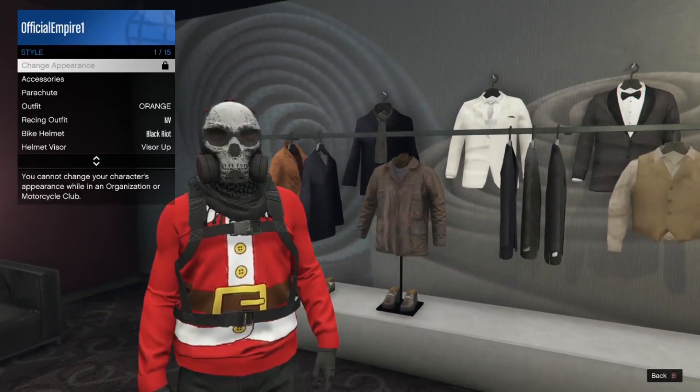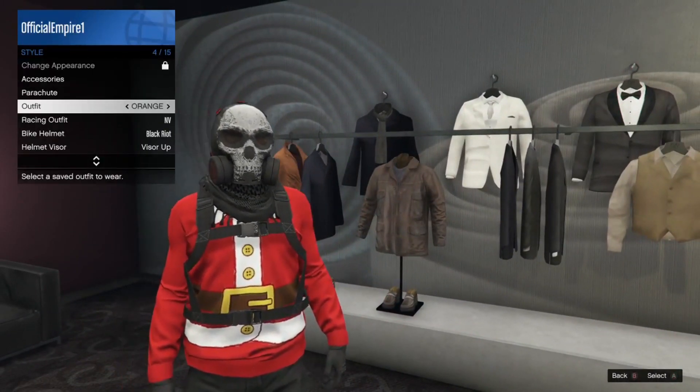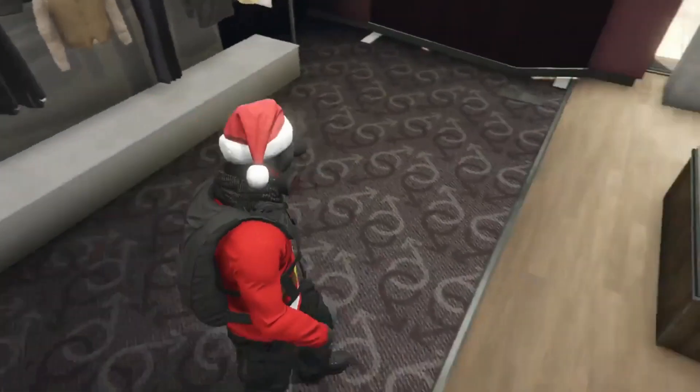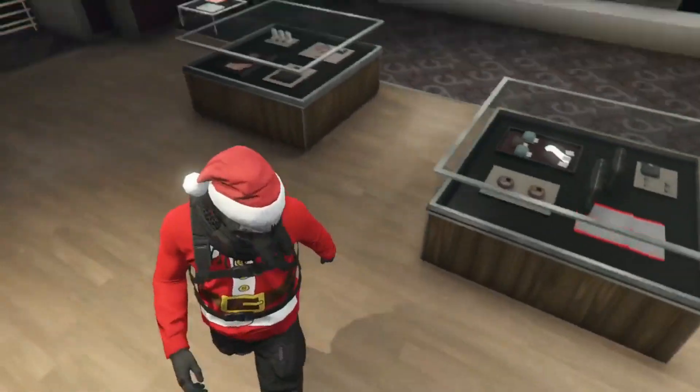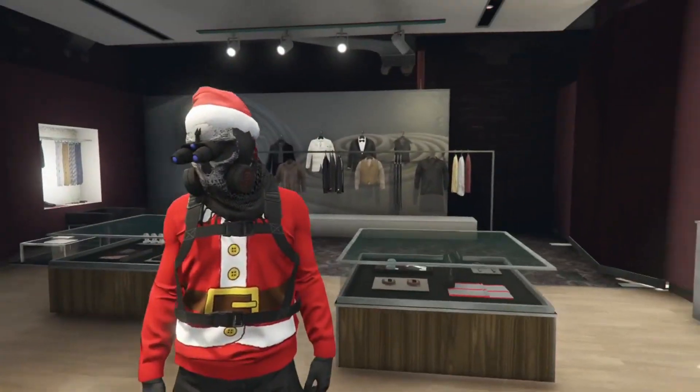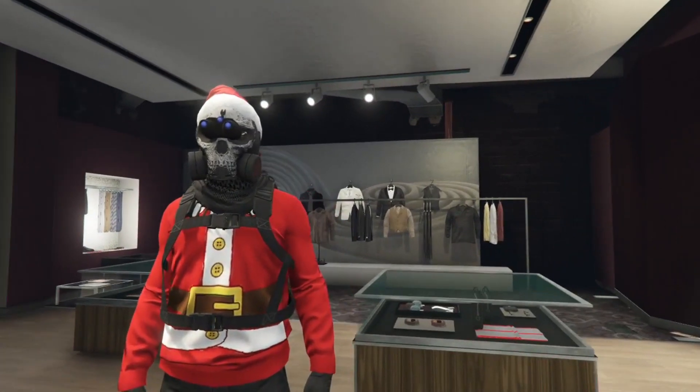If you get a bunch of people together wearing this, it looks like a Ghost Recon Santa crew. Then you're just going to merge the hat, put on the night vision goggles, and boom — there you have it: Recon Santa. Be on the lookout for tryhard Santa.